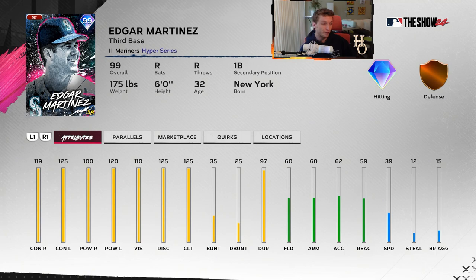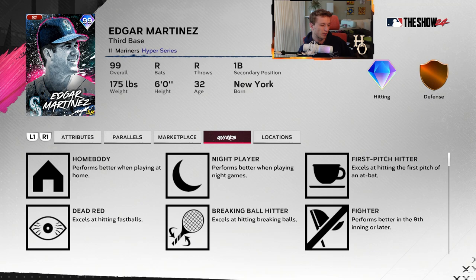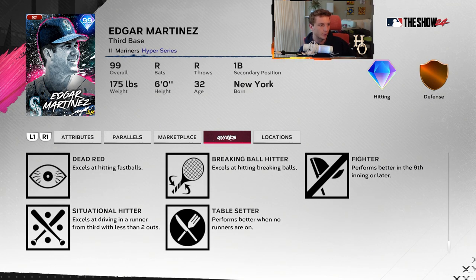Blake Treinen has a slider, four-seam, and cutter - great pitch mix. Something about his delivery makes him really hard to pick up, everything breaks late. He's got 125 hits per nine, 125 clutch, 97 walks per nine, and 91 control on a Blake Treinen card - this would be probably the best bullpen arm in the game besides Goose. Edgar Martinez - I haven't figured out if I really like him. He has tremendous balanced hitting stats: 119 contact, 125 contact, 100 and 120 pop, max clutch, 110 vision. He'll be just fine at the plate - maybe put him at DH or first base.